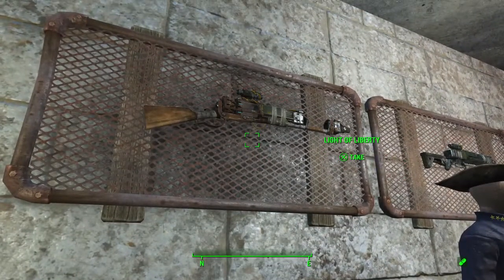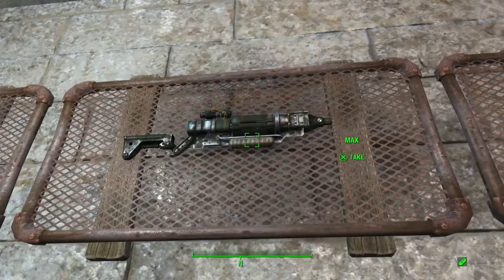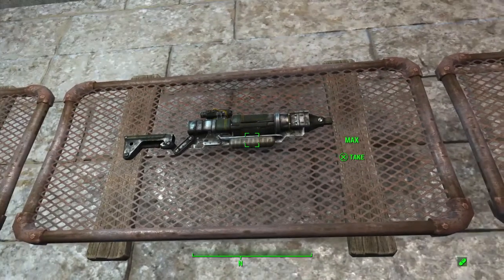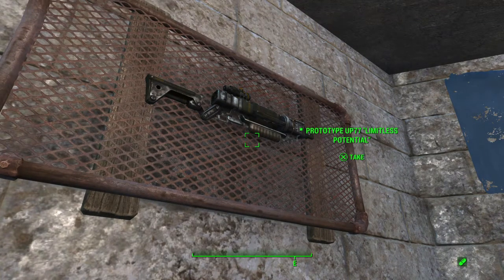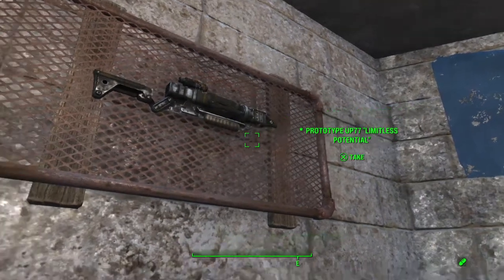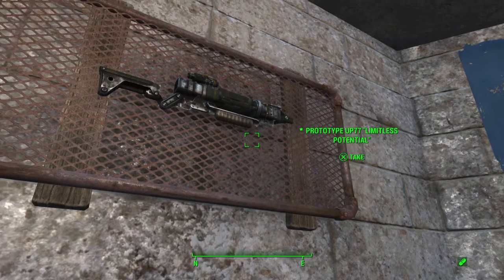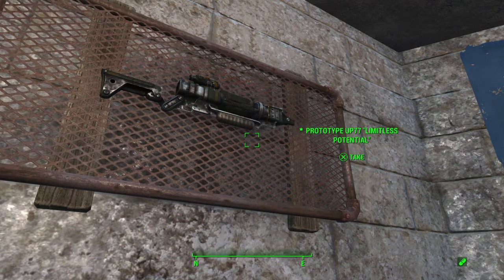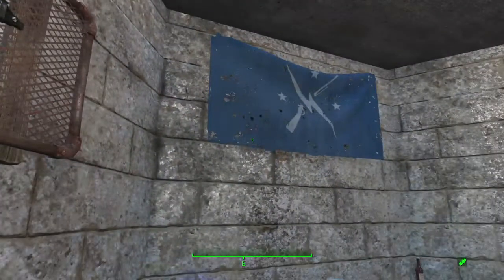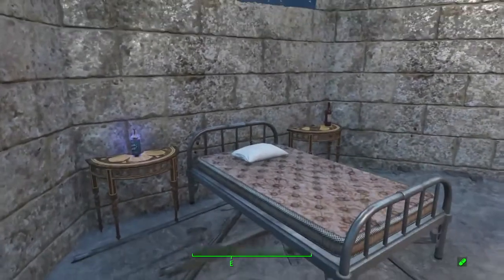Here we've got Light of Liberty — I think that's the first musket I get from Preston. And then Max, a gun I used for a while earlier in the game before I got better weapons. This is a prototype called Limitless Potential — I want to say I found it at University Point, maybe. I think it's like it never runs out of ammo or you never have to reload, something like that. But reload speed doesn't really matter to me at this point — I've got perks that make it go pretty quick.